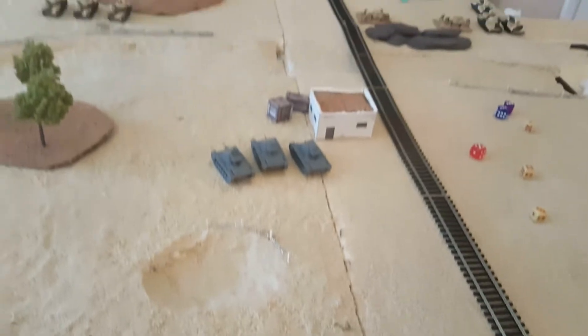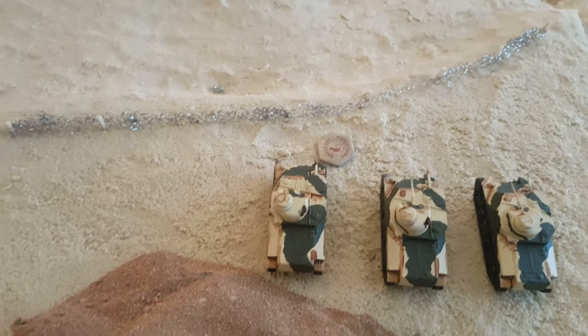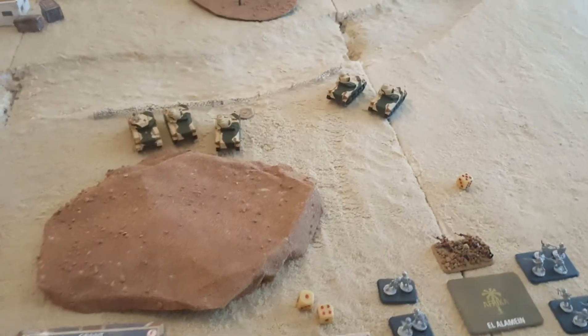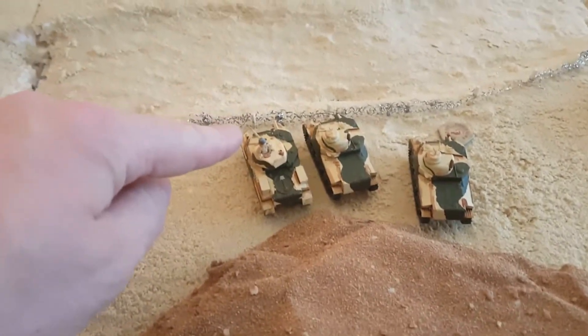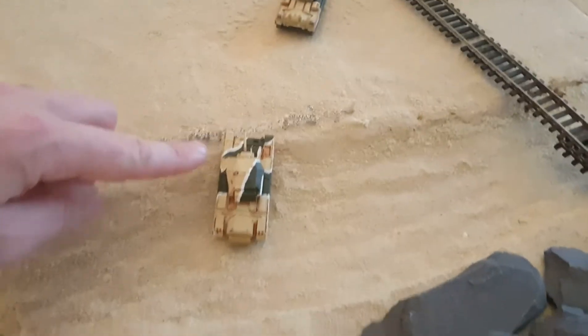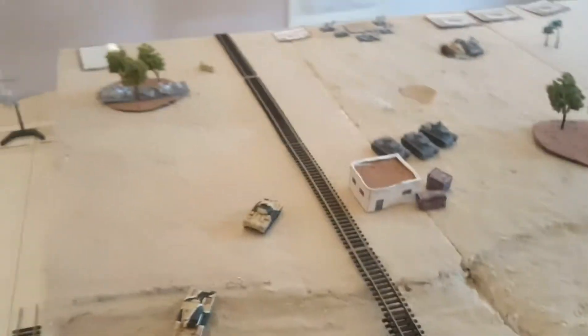Before British movement, we try to remount the bailed Grant on a three-plus — nope, not remounted. British movement: the Grants blitz and move up; the HQ blitzes up to the barbed wire fence. The Crusaders moved their full 14 inches, though one failed a cross check and stopped, still in command.